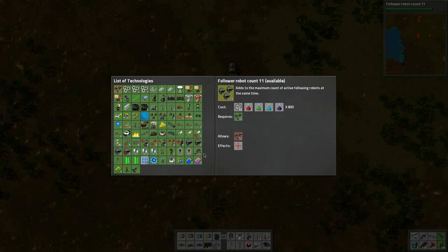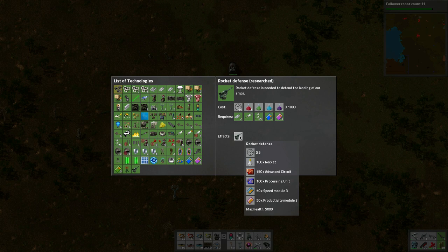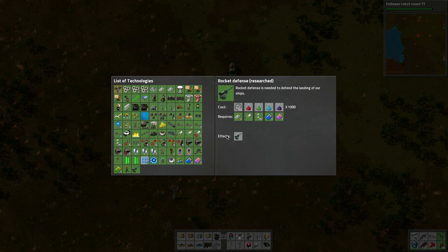I'm pretty much done with everything - basically collecting enough materials to create this rocket defense. I need enough speed modules and all that. I need 50 speed module 3s and 50 productivity module 3s, so that's what we're working on - the productivity side. I've been busy in the game.